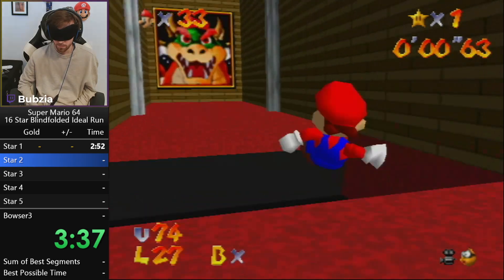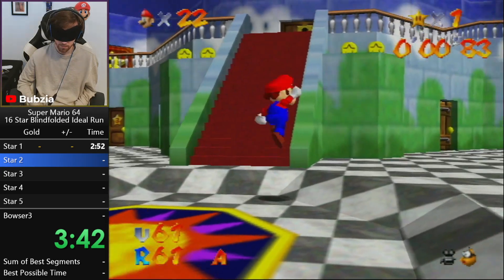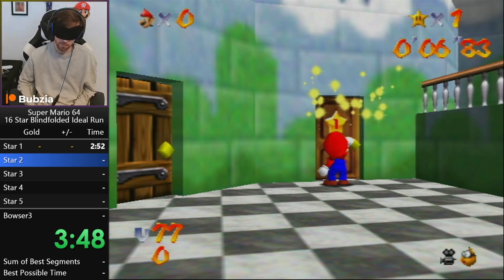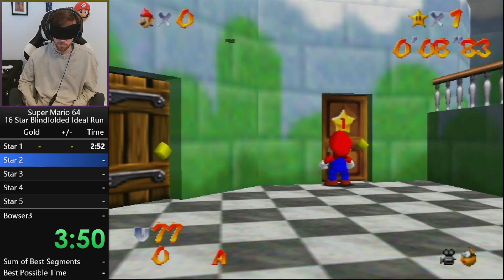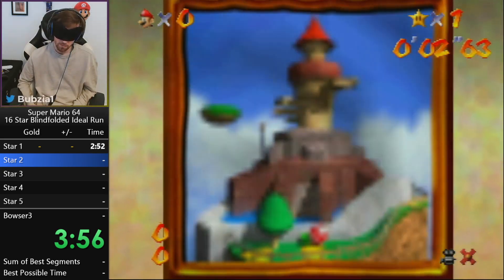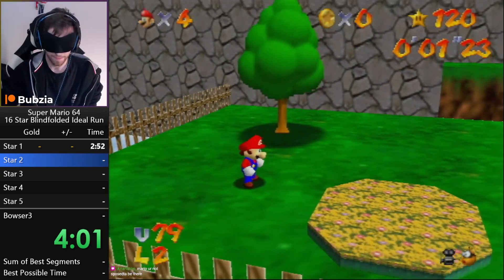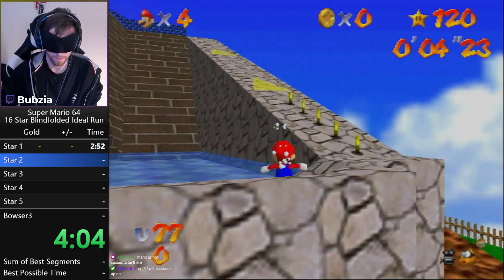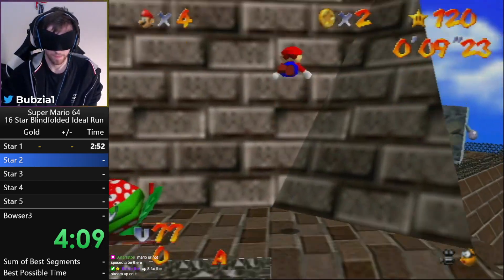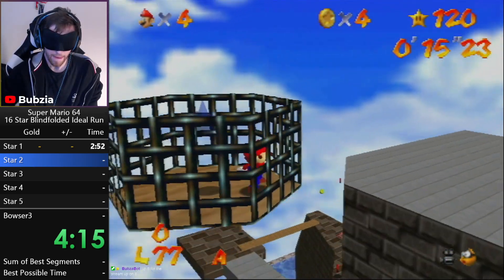We continue to the next stage which is Whomp's Fortress. In Whomp's Fortress we're going to grab a couple of stars, and there actually is a route split between what we do in the ideal run and what we would do in usual speedruns. The first thing we're going to do is something very crazy — look at this: the new triple jump walking setup, the red coin setup, and boom — blindfolded aulus.